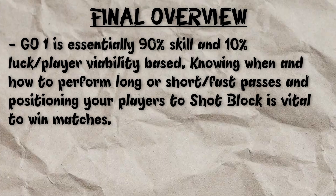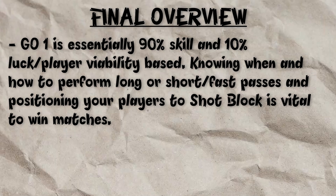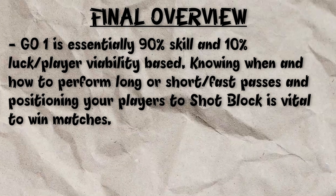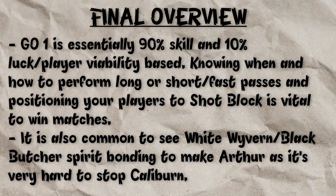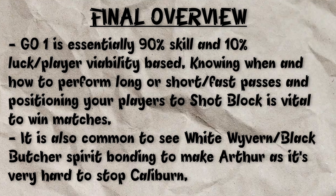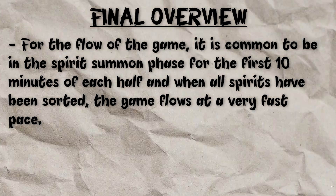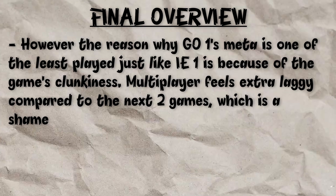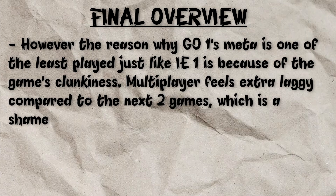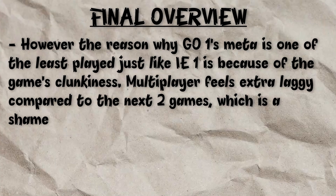Go 1 is essentially 90% skill and 10% luck. It's all about knowing when and how to perform long or short passes, and positioning your players to shot block is vital to win matches. A common strategy is to see White Wyvern and Black Butcher spirit bonding to make Arthur, as Caliburn is very hard to stop. For the flow of the game, it's common to be in the spirit summon phase for the first 10 minutes of each half, and when all spirits have been sorted, the game flows at a very fast pace. However, the reason why Go 1's meta is one of the least played — just like IE1 — is because of the game's clunkiness. Multiplayer just feels a lot more laggy compared to the next two games, which is a real shame, as its meta is arguably the most balanced.